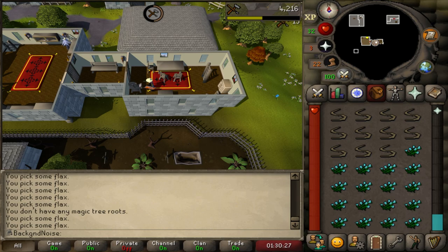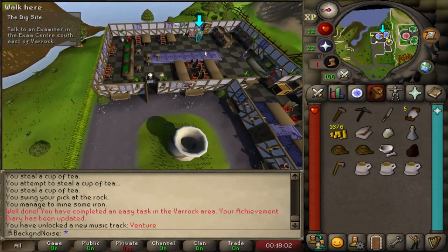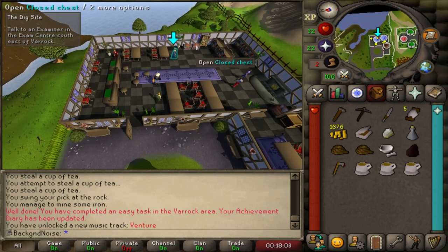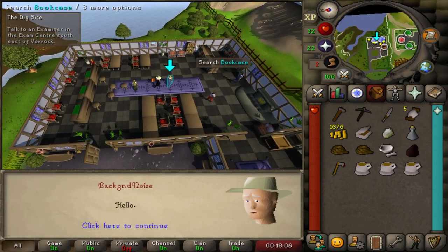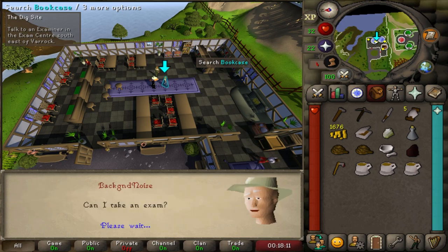Then I made bow strings from flax until level 20, rather than mining more silver. I was going to Seers' Village anyway to start Elemental Workshop 1, so why not? What had completely slipped my mind was that coal had a level requirement to mine. You spend so much time playing this game with at least level 35 mining that you kinda forget low-level resources have a level requirement at all.